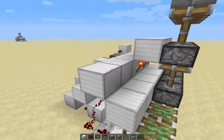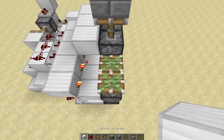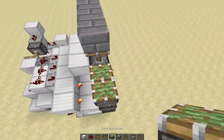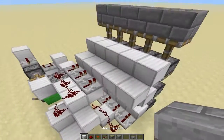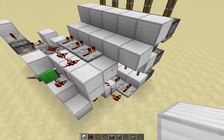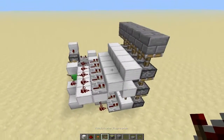Like that. Gonna have torches right there, blocks right there. And then we just expand it out right here, bringing this across. And there we go.